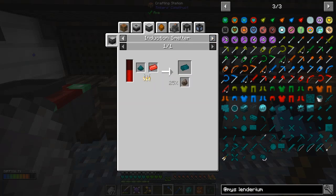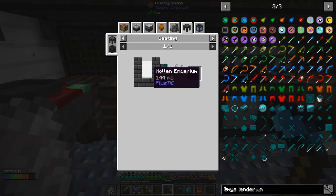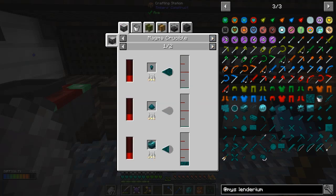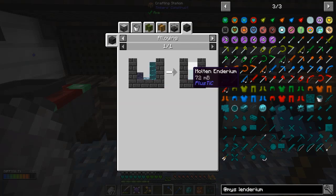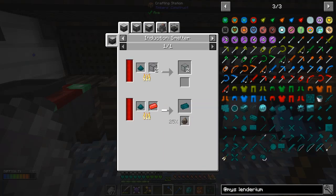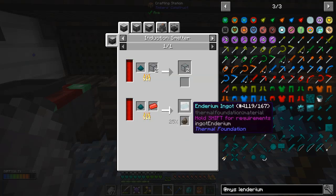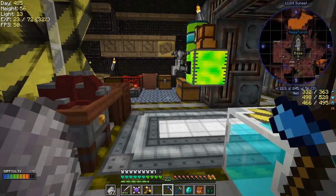We can use enderium blend with concentrated hellfire in the induction smelter. Molten enderium - it's an alloying thing: lead and platinum. Oh that's the enderium - I thought I had to add something to the enderium blend. Nope, well we'll do it in there then. We'll get it smelted up that way to get the ingots we need. We should have plenty of those actually.